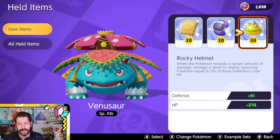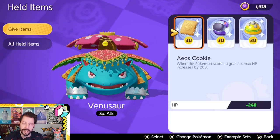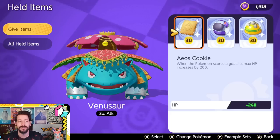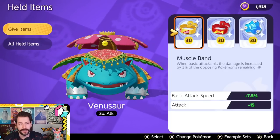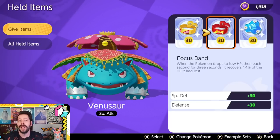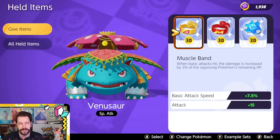Defensively, Rocky Helm doesn't work well, Scoreshield isn't that necessary for Venusaur, and Aeos Cookie could have an interesting use case if you can get stacks — with a lot of health regeneration, a larger max HP pool isn't bad — but none of these are super ideal. For beginners, a build of Muscle Band, Focus Band, Buddy Barrier is super easy: you get extra value every time you Unite, Focus Band heals you, and Muscle Band does extra damage whenever you're pressing attack.